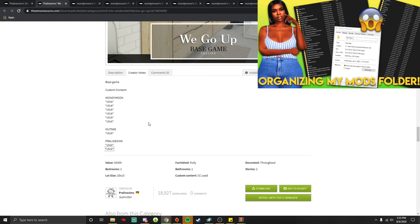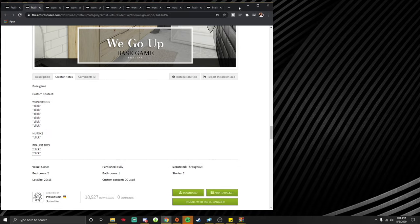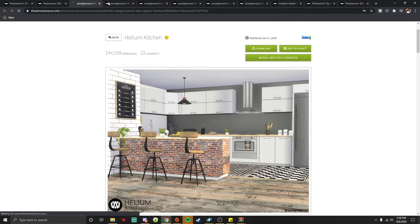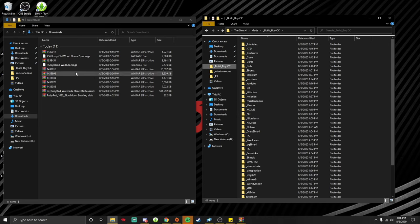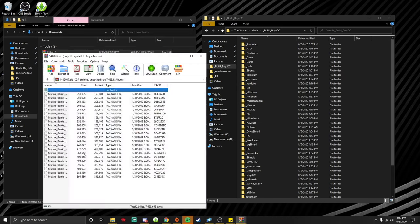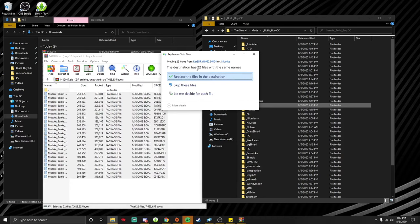I'm going to download all of this. This is where the video I did on how to organize my mods folder comes in, because that will help make the CC houses downloading process a little bit easier if you have a well-organized mods folder. I say take the time to organize your mods folder before you start downloading CC houses — it makes the process so much easier.